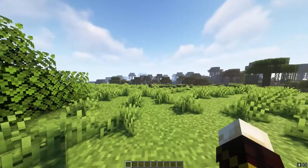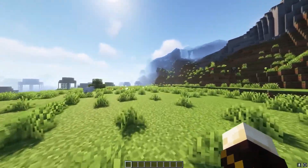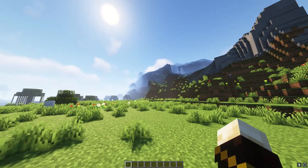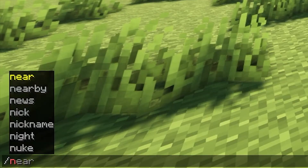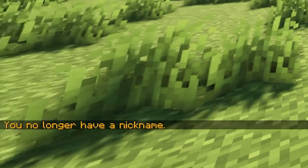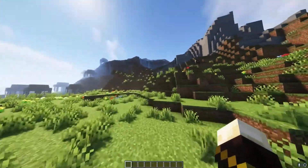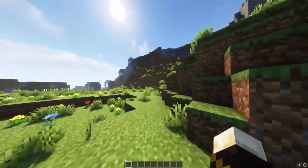The last thing I'm going to show you is how to remove your nickname. If you want to delete your nickname, it's very simple — do /nick off. As you can see, I no longer have a nickname. Really easy to do.